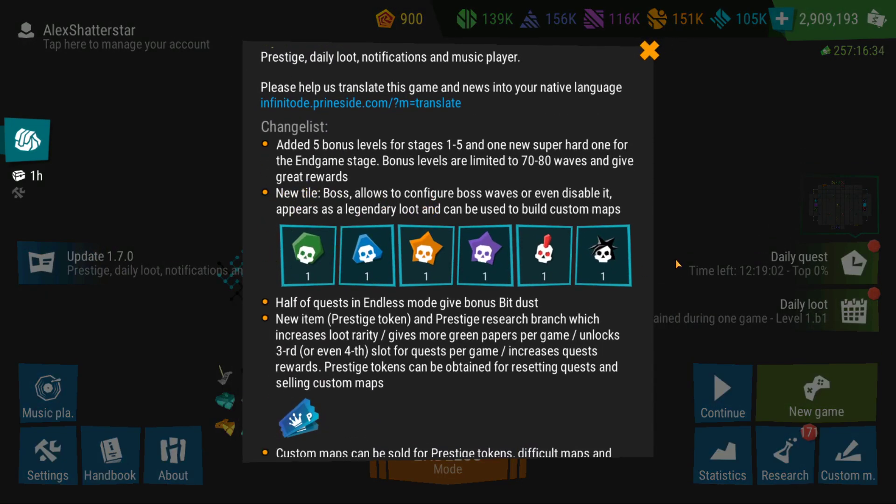There is a new town that can be used for custom maps — it's called Boss. You can see it right here, and it's going to allow you to configure boss waves or even disable them. It's a legendary loot item, so it's not going to drop that frequently.